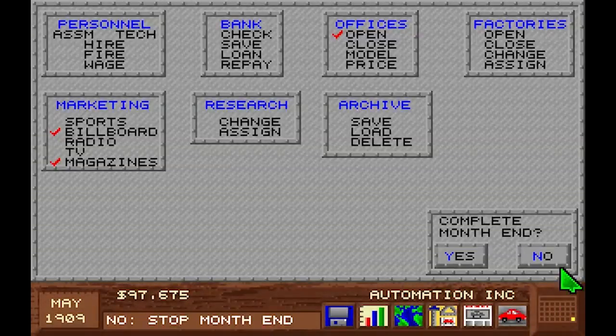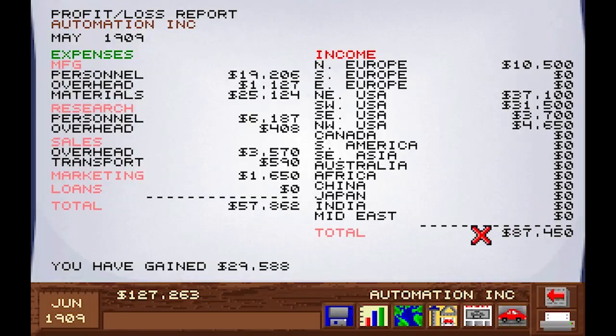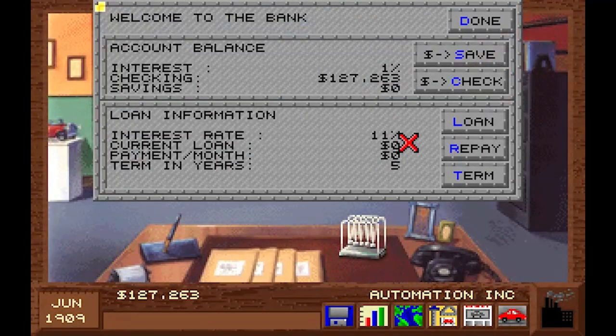Let's see if we sell even more now — or lose more money because of all the ads. We are at 30k — that's amazing. Maybe I should put a little bit in the bank; having it lying around doesn't help us and we don't have any investments planned. Interest is one percent and they lend at 11% — that doesn't seem quite right.